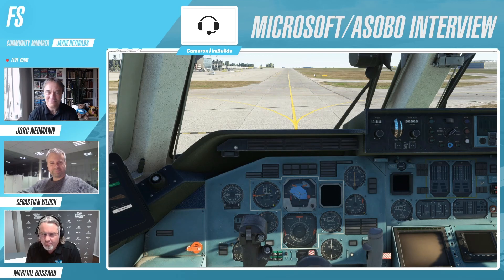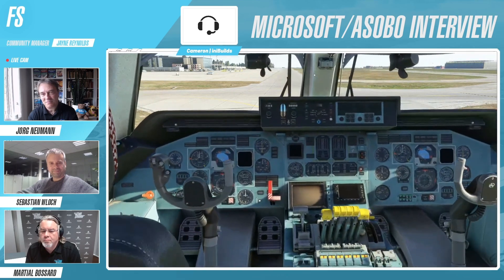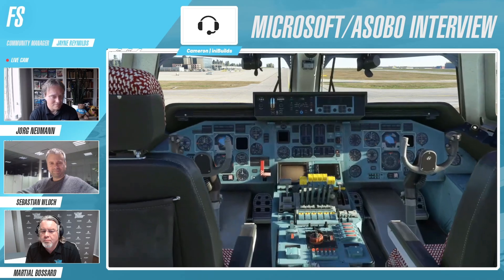I'm going to start by going through the flight deck and just trying to give you an idea of scale. The scale of the plane is just unbelievable. So if I just start to pan backwards here, you can start to see the captain and first officer seating position, which is obviously normally where we would end.